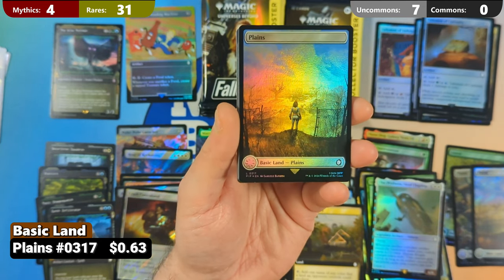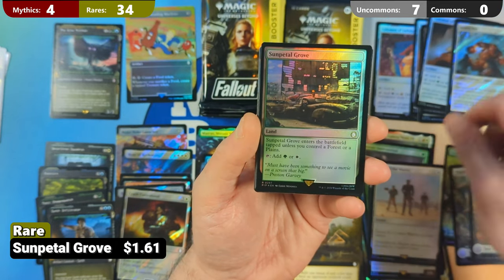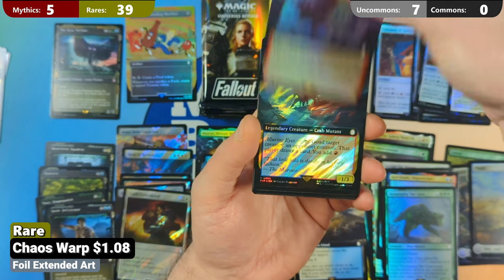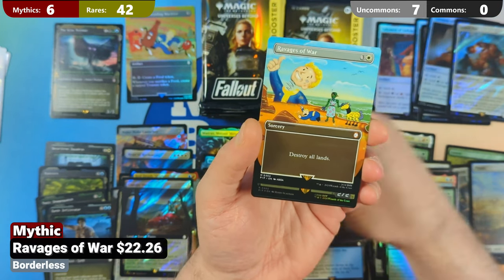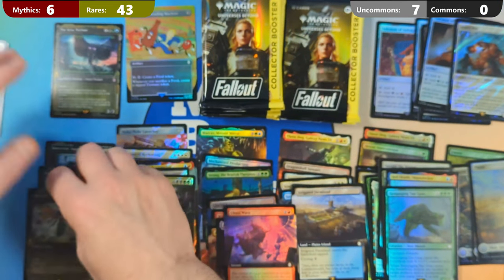Pack four has the non-Surge Foil version of the Plains — not worth as much. Then a Sentry Bot in Surge Foil, Secure the Wastes, Sun Petal Grove, Red Death Shipwrecker, Rampaging Yaogwai, Mr. House President and CEO Extended Art, Irrigated Farmland, Radish the Founder, Chaos Warp, Red Death Shipwrecker Extended Art Surge Foil, Canopy Vista in Surge Foil, Casualties of War as our third Extended Art in Surge, and a Ravages of War in the Borderless Showcase Treatment. Then Specimen 73 (Hornet Queen) in Foil.